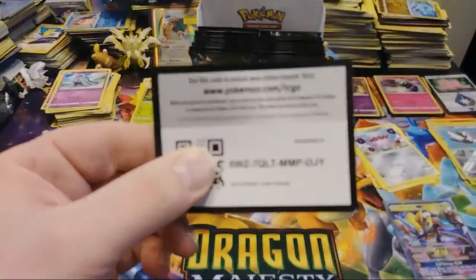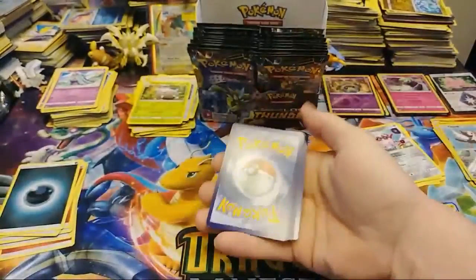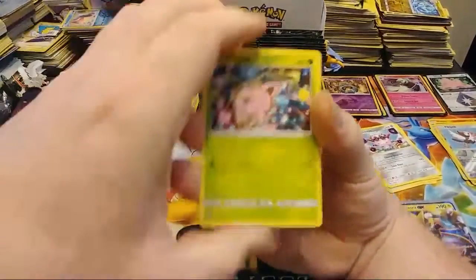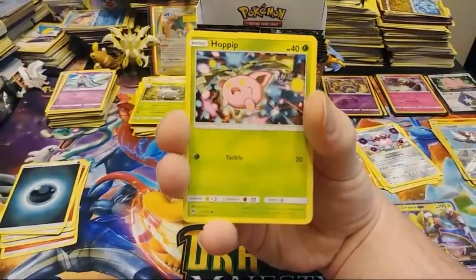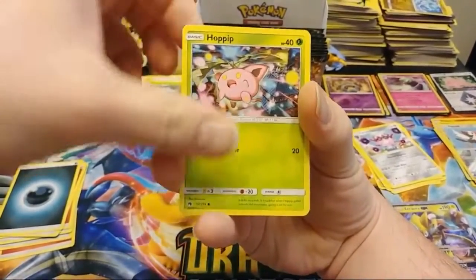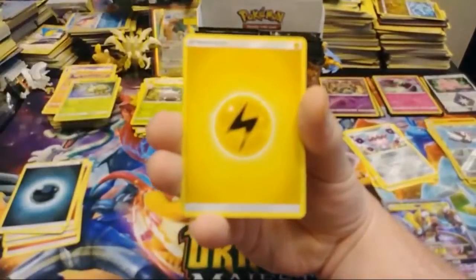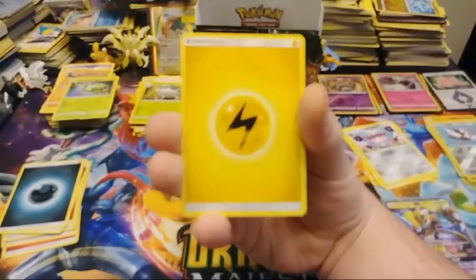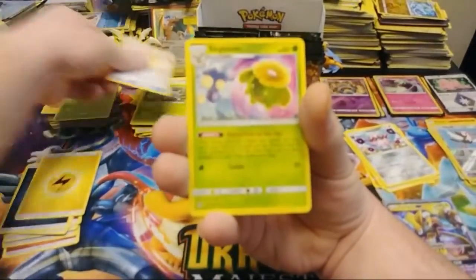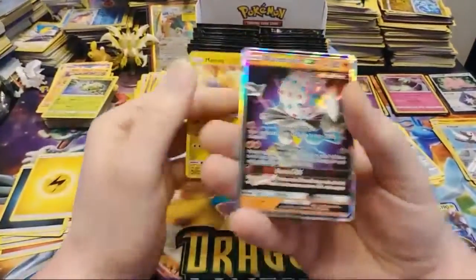I'm not responding to comments very much because I'm trying to open the packs and not have a 45-minute video. I'll try to look at comments every once in a while, but I'm also dealing with this camera focus issue. Hoppip, Carbink, Blitzle, Onyx, Spinarak — and it's already out of focus. Glittering Energy, Fairy Charm, Skiploom, Pinsir, a Reverse Marill, and a Blacephalon GX.